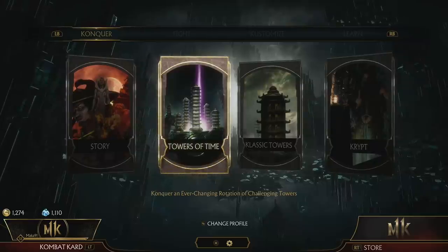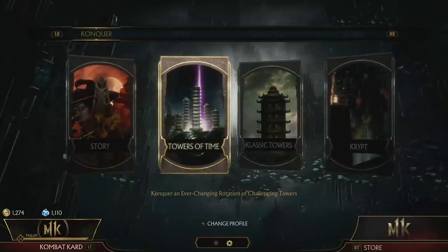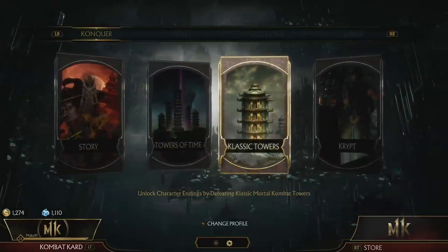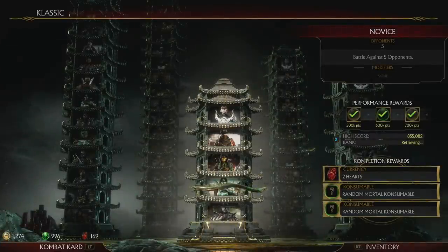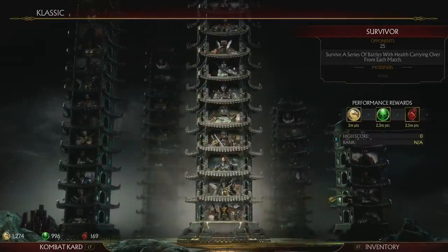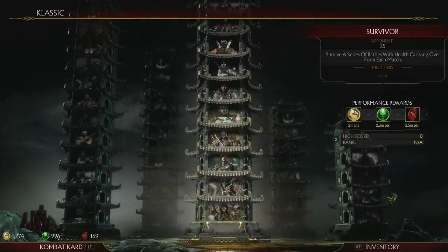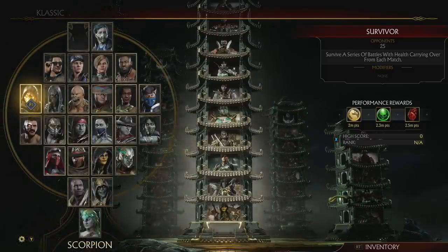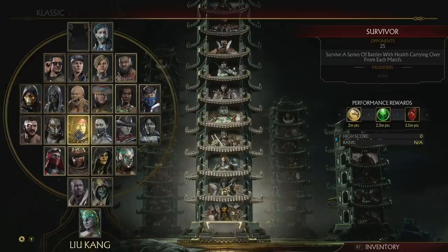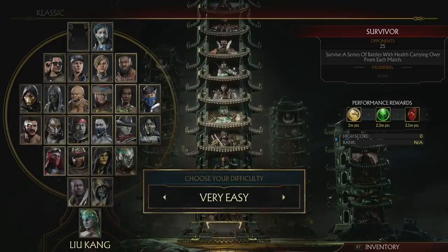Next, go to Conquer and you can do the 50 fatalities in either of the two towers. I wouldn't recommend the Towers of Time as that requires two rounds and all of the towers are timed, so if you need a break the tower may disappear. Instead, I'd recommend going to the Classic Towers — personally I went to the Survivor Tower — and looking for whatever character you want to do fatalities against on the lowest tier.